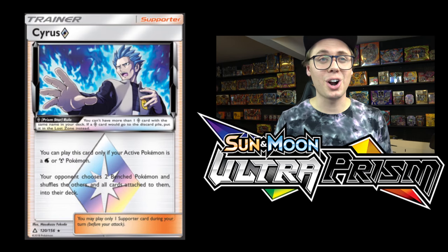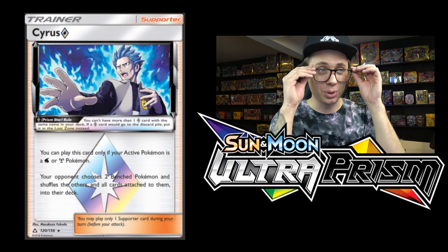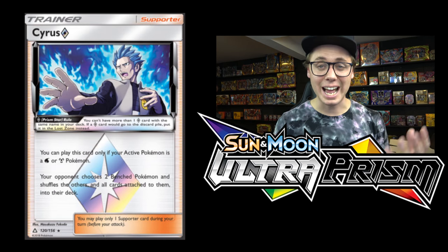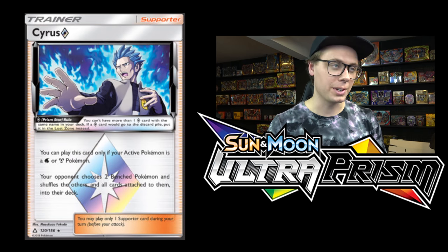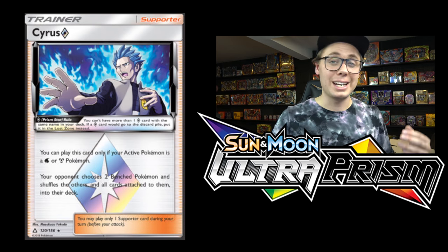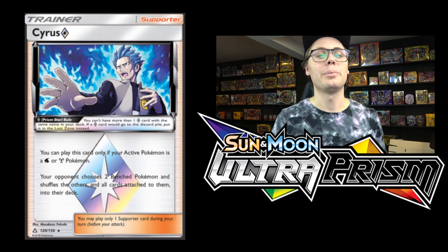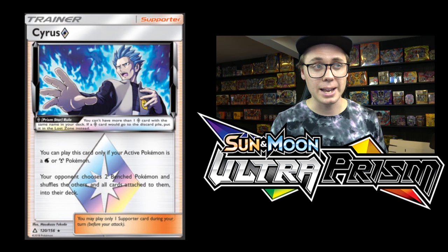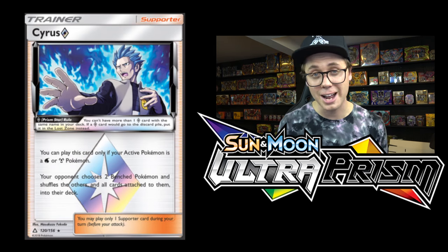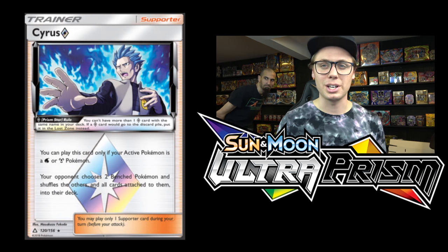Coming in at number 4, we've got another Prism card — Cyrus Prism Star. This card was mistranslated at first, but now we've got an errata. It's a supporter card and a lot of players are hyping this thing, in Greninja decks and even in the new Metal deck. We've never really had a supporter card that is just this powerful at disrupting your opponent's field. It says you can't play this card if you don't have any Water or Metal Pokemon in the active position — the errata specifies active position, not just in play, which is more difficult to use but still very strong. Your opponent chooses two bench Pokemon and shuffles the others and all cards attached to them into the deck.